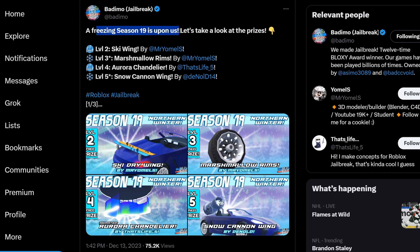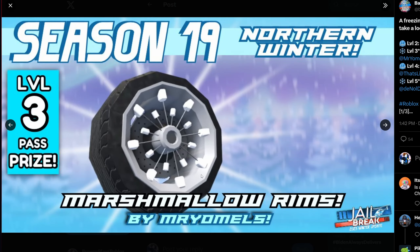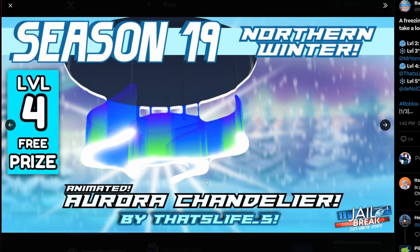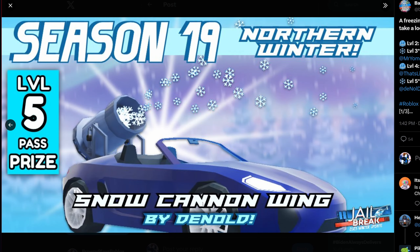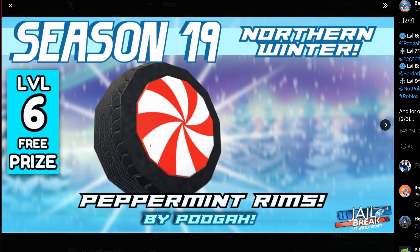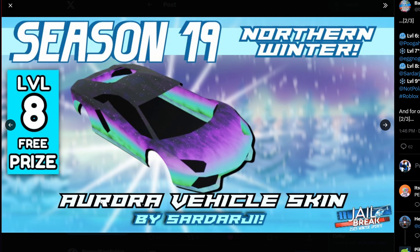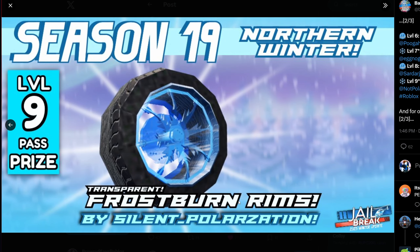Freezing Season 19 is upon us. Level two is the ski day wing. Level three tier has marshmallow rims. Level four is the aura chandelier, which you'll be able to use in apartments — pretty neat. Level five is the snow cannon wing, which shoots a bunch of snowballs. Next up, peppermint rims, level 10 snow chain tires, an aura vehicle skin, and the frost burn rims.